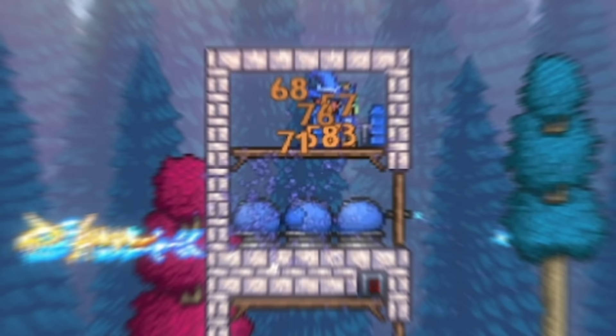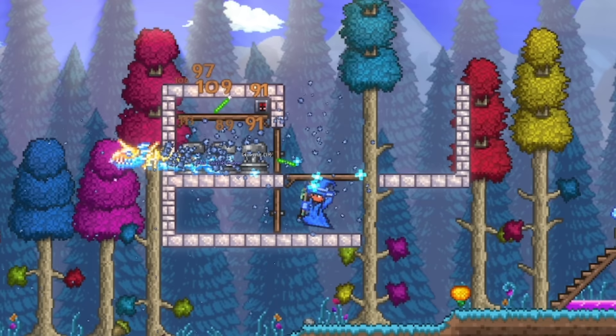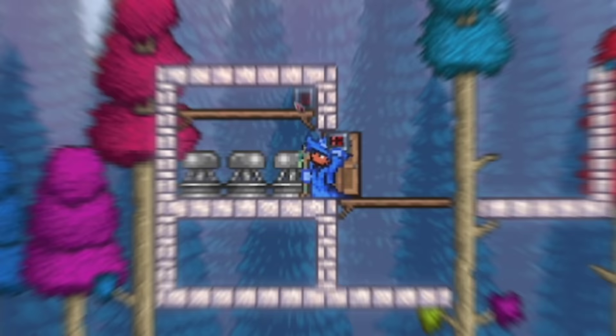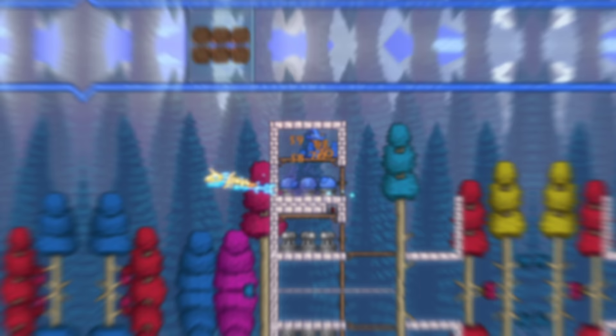For our first set of farms, we will look at some smaller farms that are still extremely useful. For our first farm, we have a Jellyfish Statue Farm, which will allow you to get an infinite supply of Glow Sticks. With the statues being relatively easy to get, you can make this farm decently early into the game. All you need is three Jellyfish Statues wired up to a timer, and either a minion to auto-kill them or a pit of lava for them to fall into.